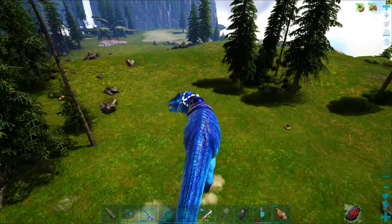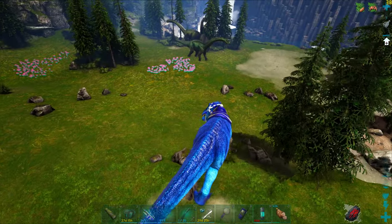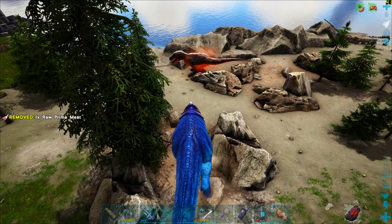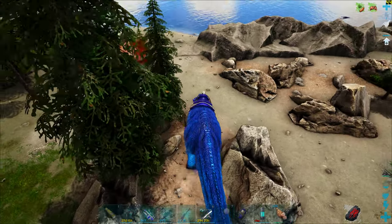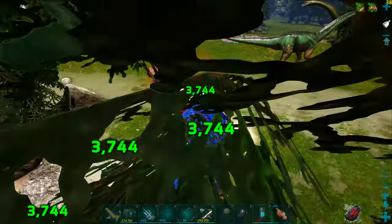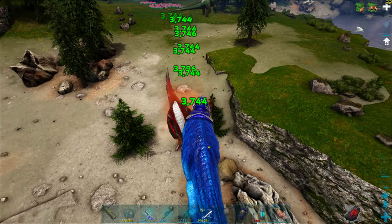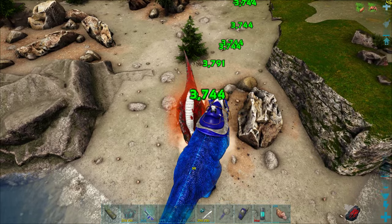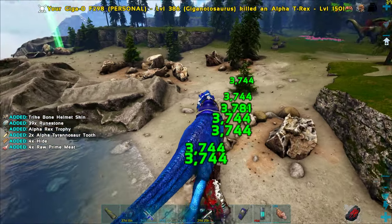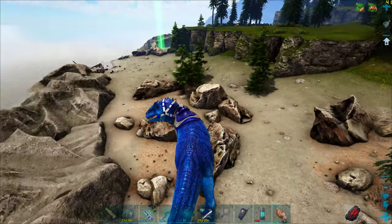Now we just need to find the big alpha T-Rex — this is a level 150 alpha T-Rex, max level. We got 39 runestones for killing a level 150 alpha T-Rex.